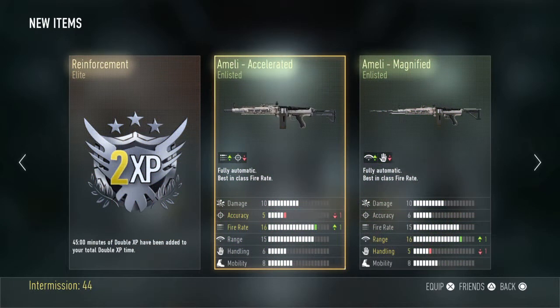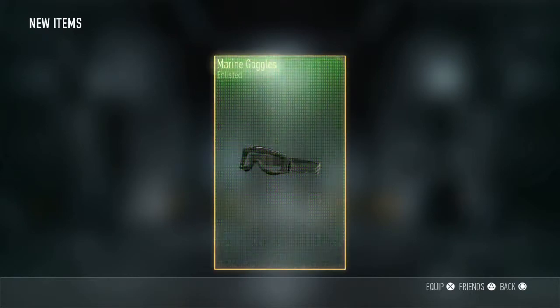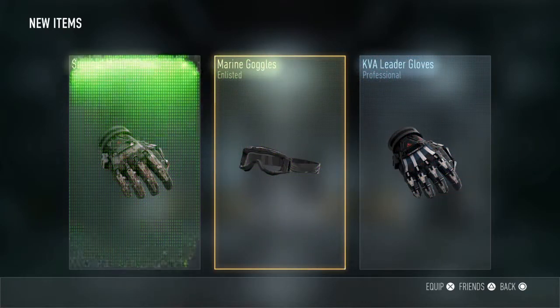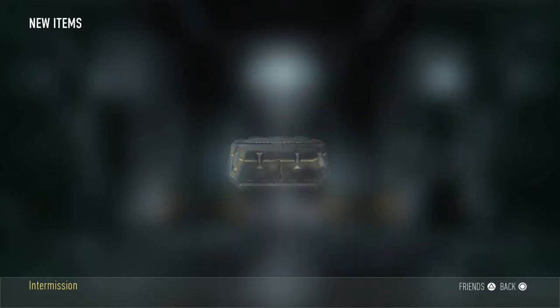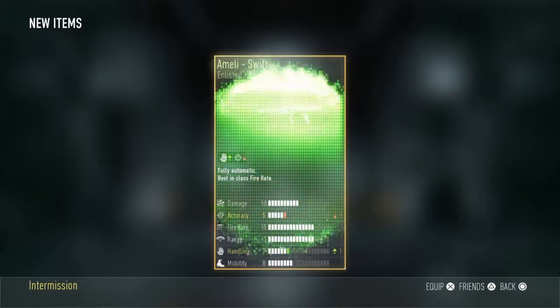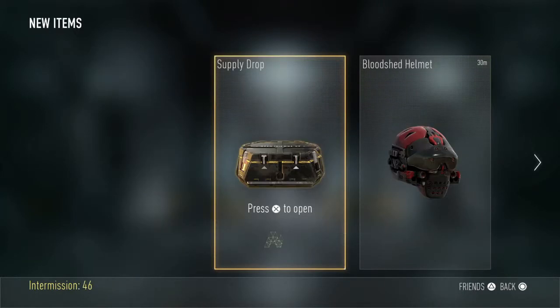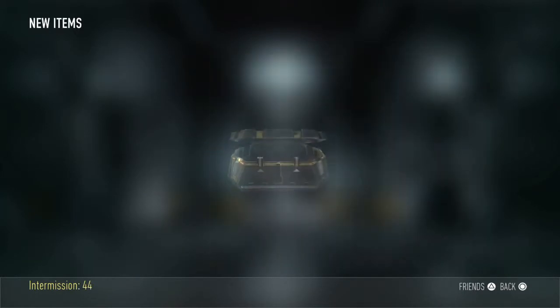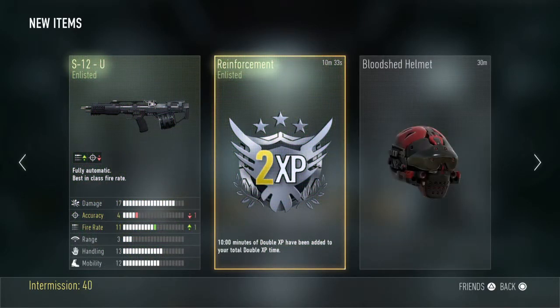Magnified — amazing one. We've got some Moment gloves. Got up gloves, need some gloves. Another Amelie — I probably have all the Amelie variants, I get so many Amelies. I still don't have the Chicanery, I think it is.